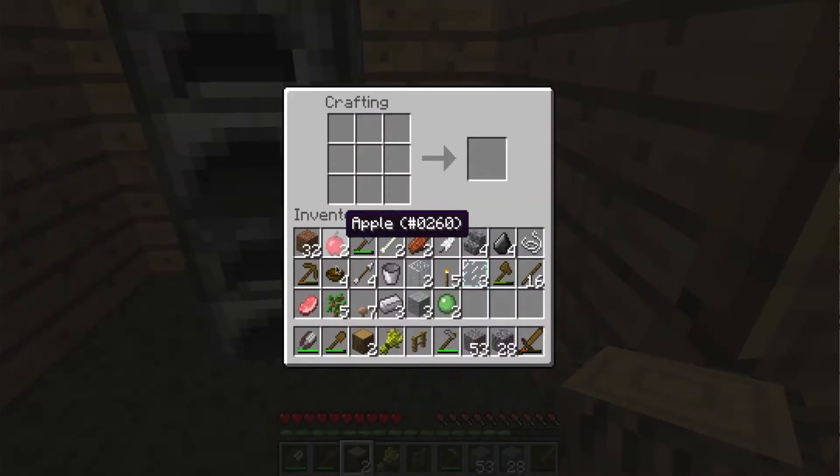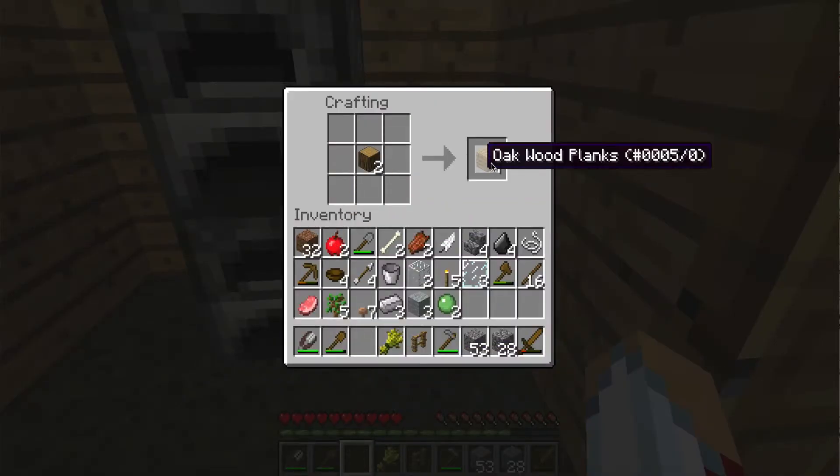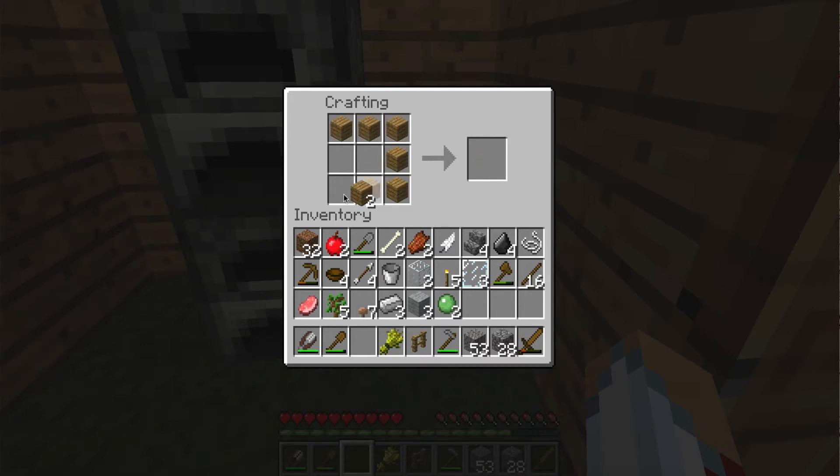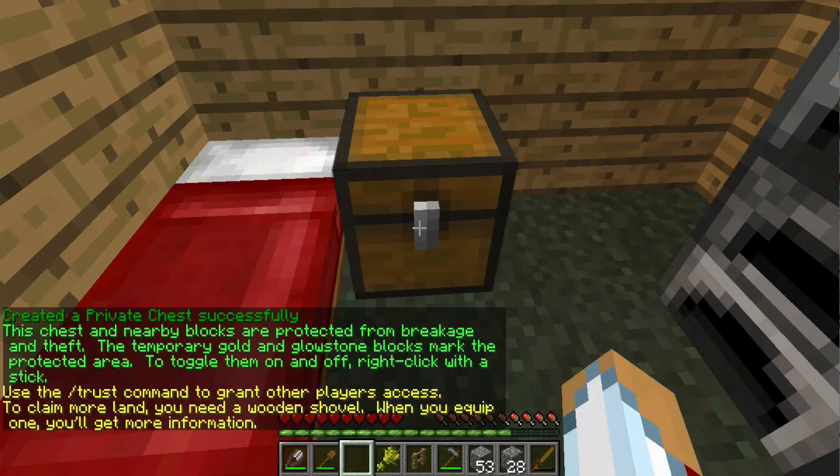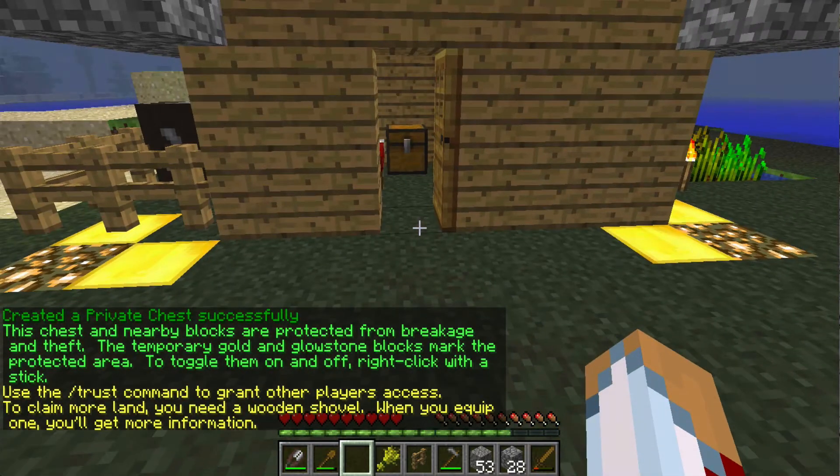To start out you need a chest. A chest is eight wooden planks placed in the crafting table like this. You place your chest and a starter protection is automatically created.